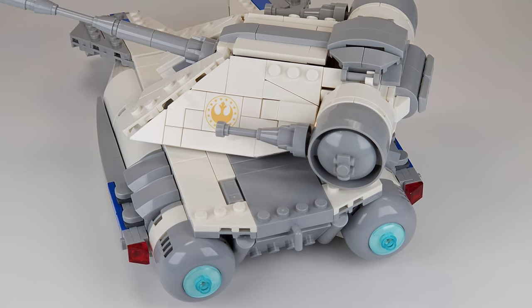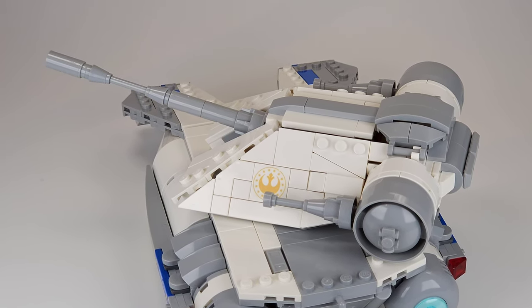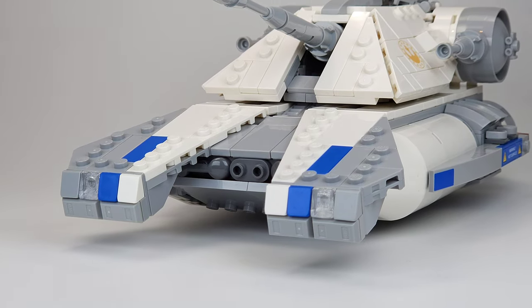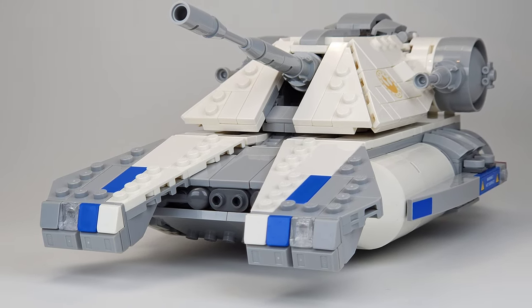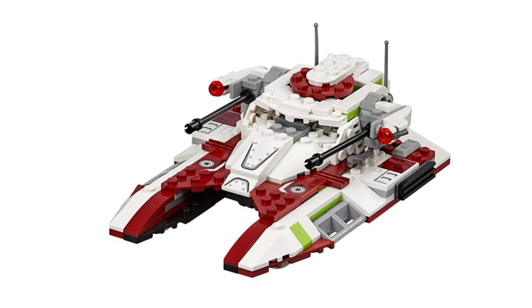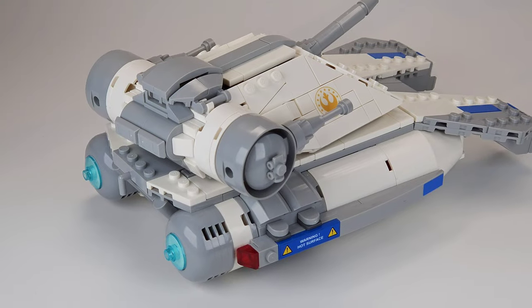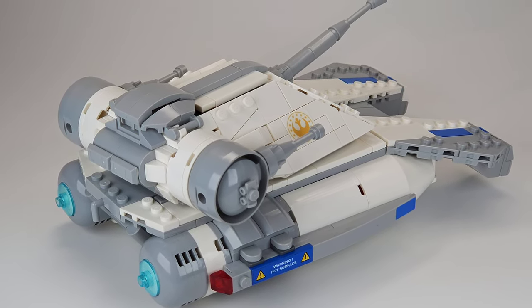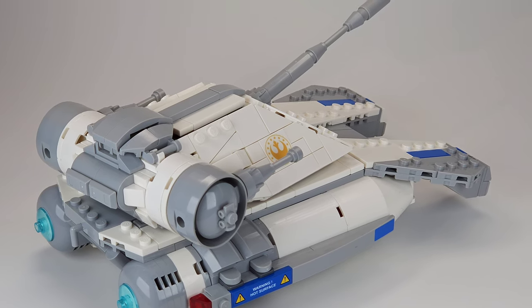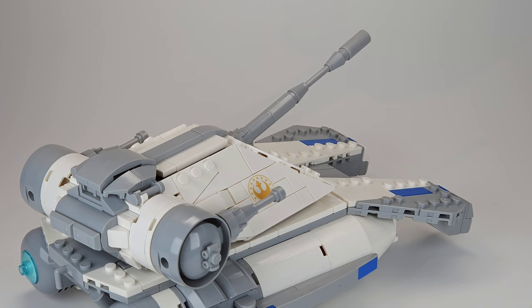My idea was that when the Empire retreated from the Core Worlds, the New Republic had much more resources to use, and after hiring defected QR Driveyard Engineers they were able to develop a new main battle tank that combined all the knowledge from the Republic's and the Empire's previous TX-Class versions. Because of its high maneuverability it was the perfect counter to all the Empire's low and heavy armored vehicles, especially in swift attacks.